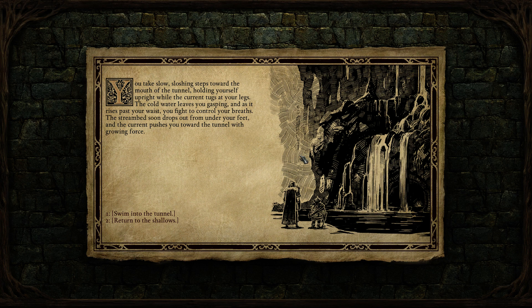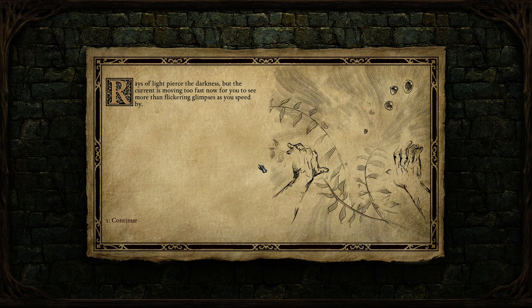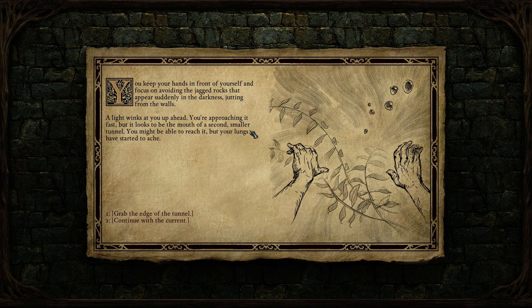We wade in. You take slow, sloshing steps toward the mouth of the tunnel, holding yourself upright while the current tugs at your legs. The cold water leaves you gasping, and as it rises past your waist, you fight to control your breaths. The stream bed soon drops out from under your feet and the current pushes you into the tunnel with growing force. The current pushes you through faster and faster, tugging you downward. Over your head the tunnel narrows, leaving only a thin pocket of air. You take a final deep breath before the current drags you into the depths. Rays of light pierce the darkness, but the current is moving too fast to see more than flickering glimpses as you pass by.